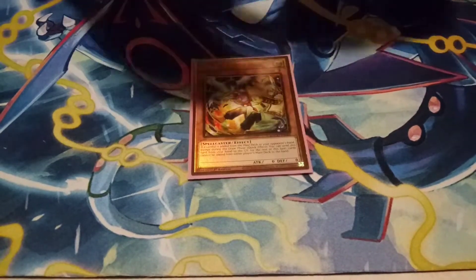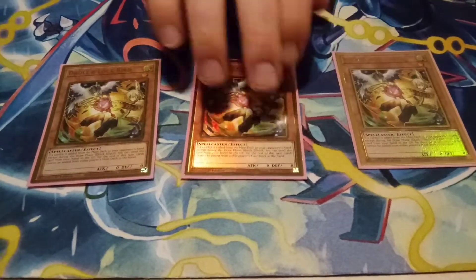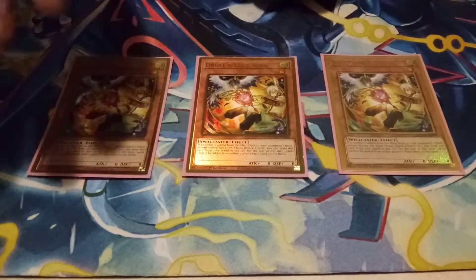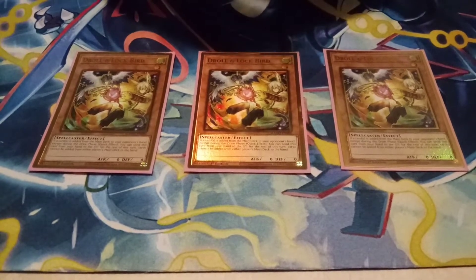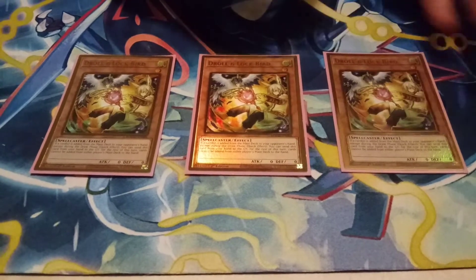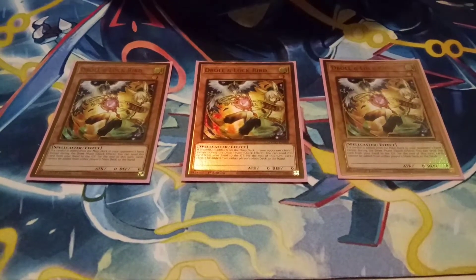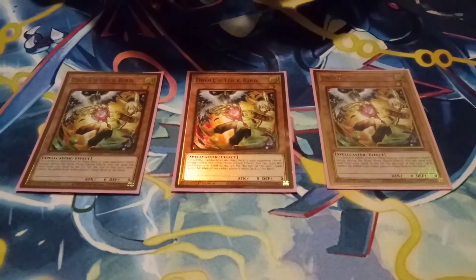And then we play a ton of tech cards — the spice. So we got three Drolls — easily the best hand trap right now. Especially if you have a lot of decks in your pool that are constantly adding, that'll usually stop them for a turn. Do you prefer Droll over Ash? Right now, absolutely. We do side Ash, because there are some decks that Droll does nothing to but Ash will stop. But most of the decks, Droll's going to make them stop.